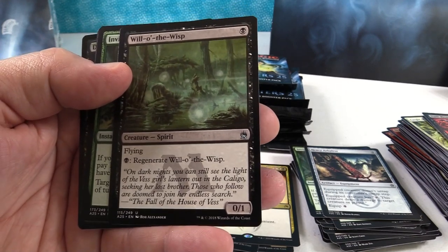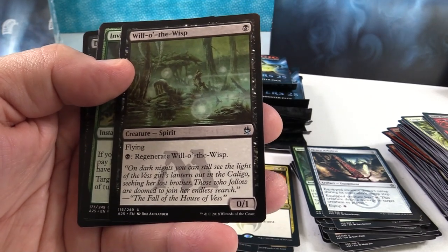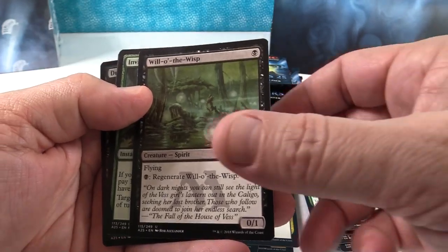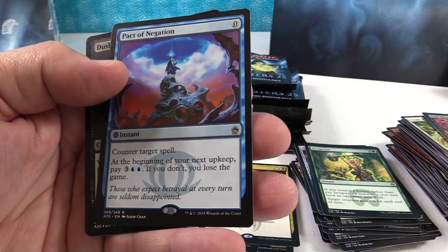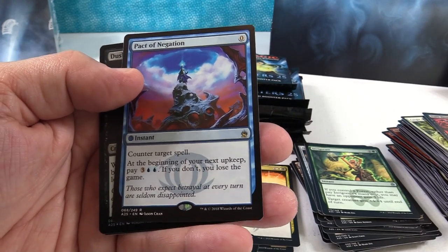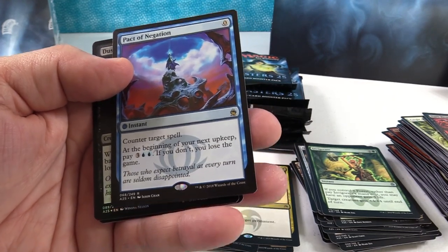Okay, it's in the uncommon spot — that was a rare. That's cool. Invigorate — yeah, I've got a bunch of Invigorates. Pact of Negation — oh sweet rare! That's about a ten dollar rare right there, cool.